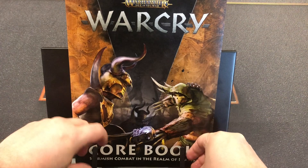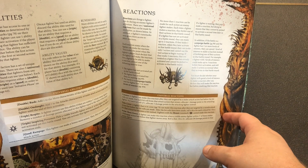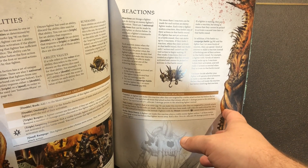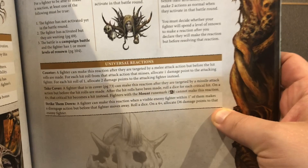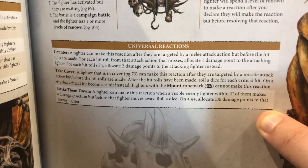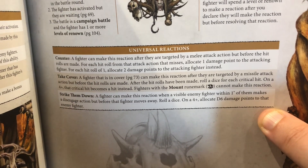The first thing that is new — on page 71 — is reactions. Every single warband has got universal reactions and these are completely new. They weren't in the original rule sets at all. This is basically things that you can do in reaction to something that your opponent does. There are three universal ones and also some for specific warbands and grand alliances.